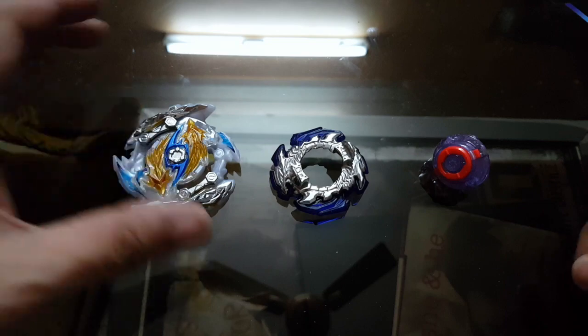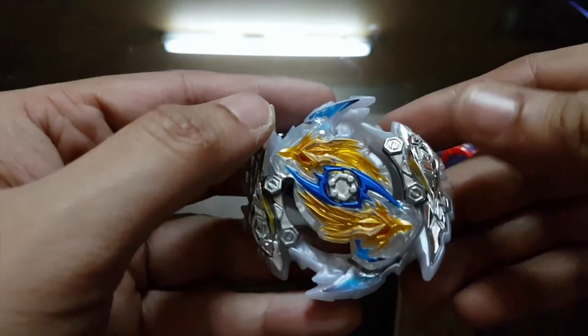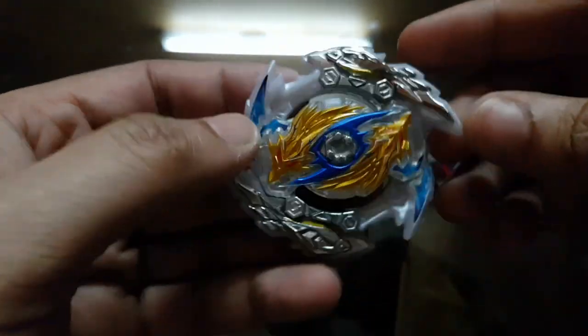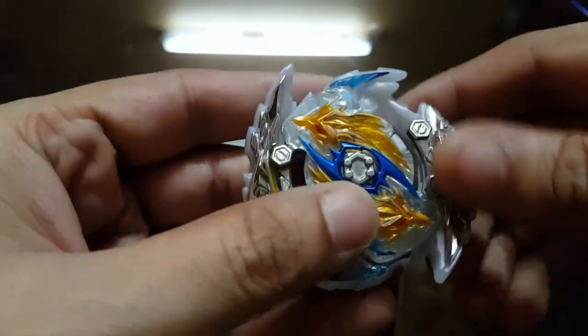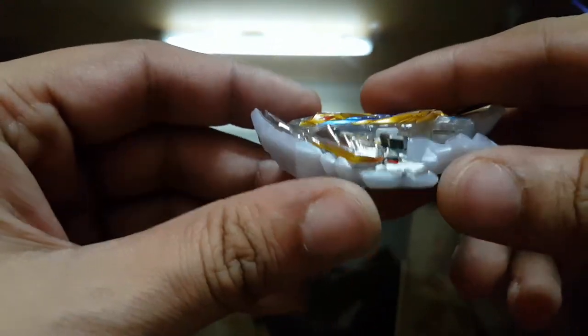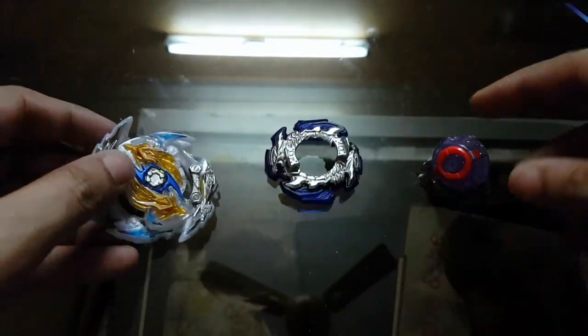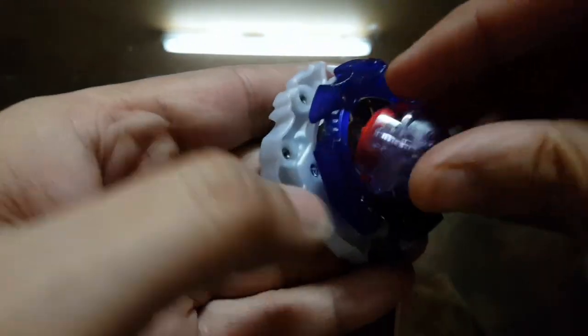I'll put on all the stickers and be right back. Okay, I've put on all the stickers — just take a look at this layer, it looks so good! All the yellow and blue and silver dragons looks really cool. Can't wait to try this layer out in combos. It looks like the layer has a great amount of upper attack — seriously insane upper attack. It kind of looks like the GT layer system is bringing back upper attack, which is really cool. Let's put the entire combo together. With the dash driver the clicks look impossible to take off — wow, that's really tight, really nice.